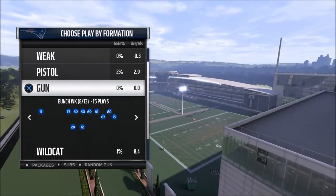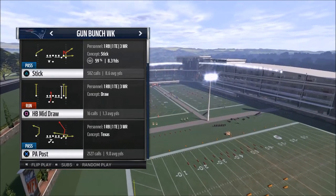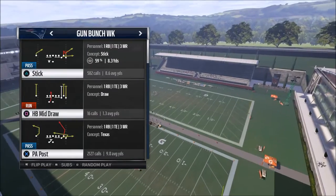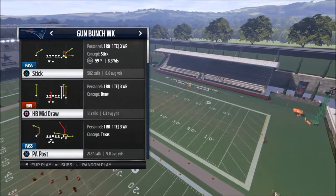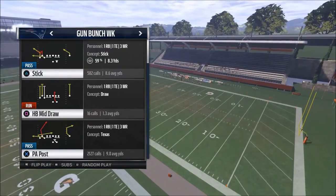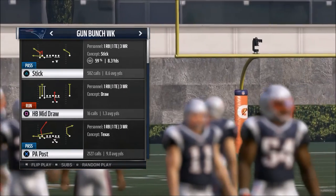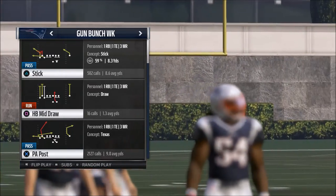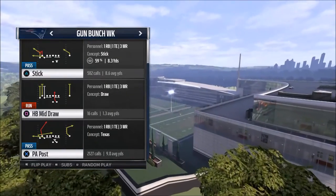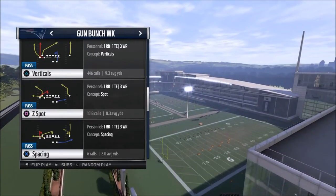One very impactful thing is figuring out where you want to go. Let me share my power and counter play. My power play is PA Post - this play attacks the middle of the field. I would run it flipped, reading left to right. It's going to attack the middle of the field and the far right of the field. The far left won't matter - I'm going to put that tight end on a streak.